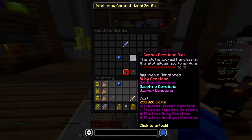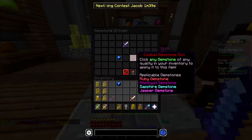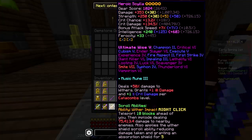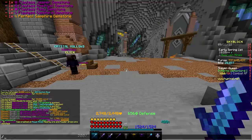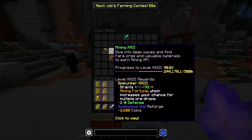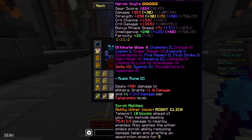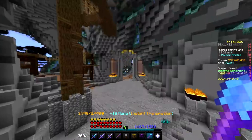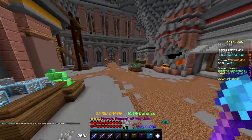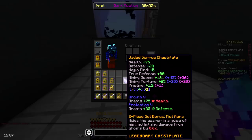I just need to re-unlock the gemstone slot now. I need a flawless jasper, sapphire, ruby, and amethyst — it is not cheap to re-unlock that slot. Do I want to put a sapphire in there again? Yeah, we'll just put the perfect sapphire back in. Now I want to change the reforge to suspicious — I need a suspicious vial from Bazaar. Mining skill 23 required — I'm only mining skill 22! I'm going to leave it on heroic for now. I'll probably hit mining 23 in the not-so-distant future when I have to get to HOTM 3 anyway, so we'll worry about that then.